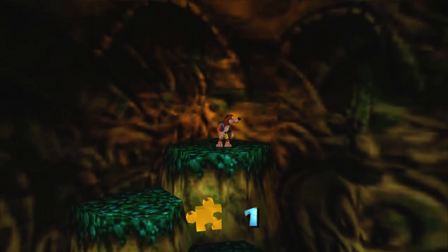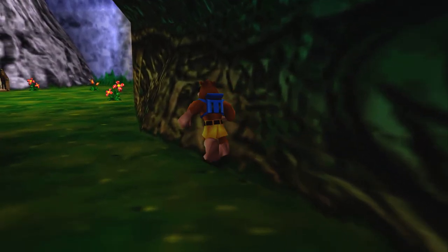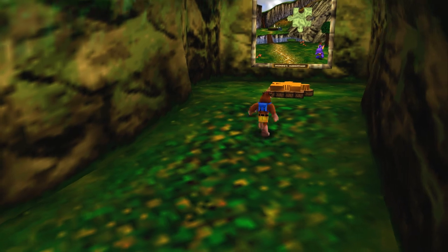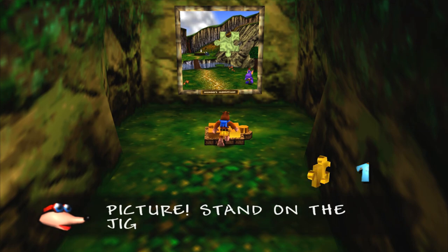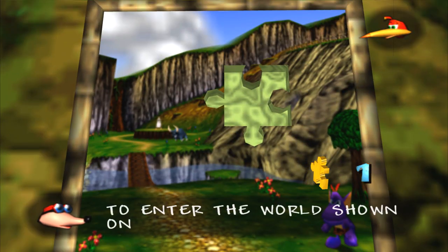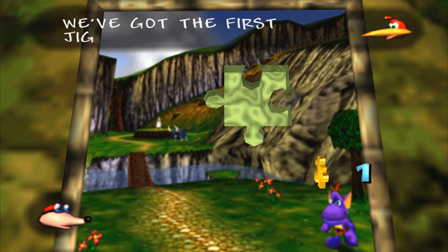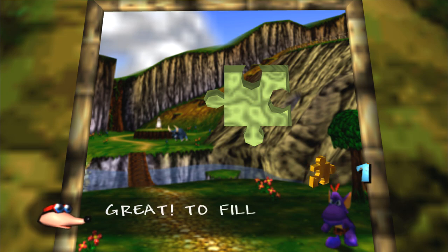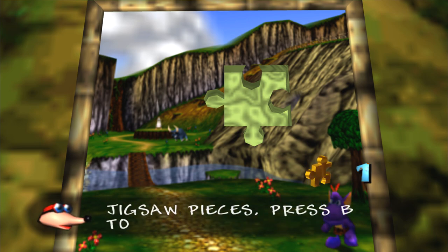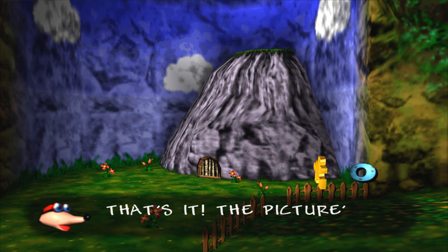There are ten Jiggies in Gruntilda's lair, and this was the first. We use that to go over to this room. Stand on the podium here and then we can put the Jiggies into the painting. Do you need a specific number of Jiggies to enter the different paintings? Yes — one. It's pretty cut and dry. The Jiggies aren't specific — you can put in any Jiggies you find. As long as you have enough, it doesn't matter where they came from. There are just more missing pieces for later levels.